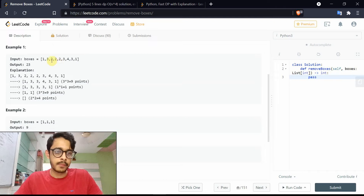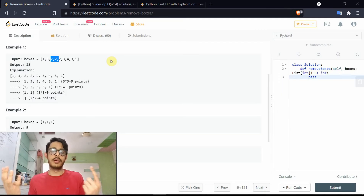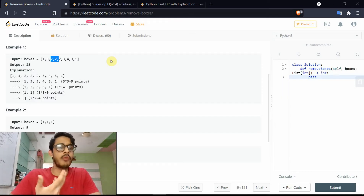The second key insight: if you have a sequence of three same elements, you want to combine and compress all of them at once to get a length of three. If you instead split two twos and one two separately, you get a score of four plus one equals five. But combining all three gives a score of nine, which is obviously much better.